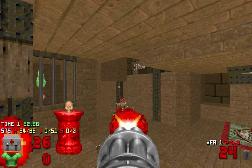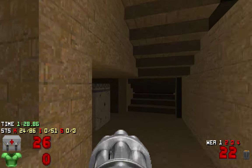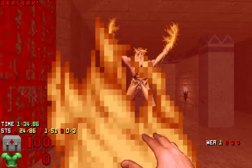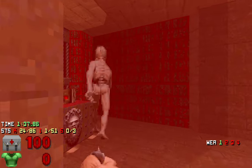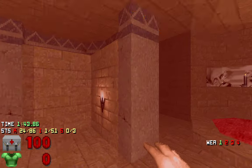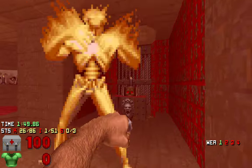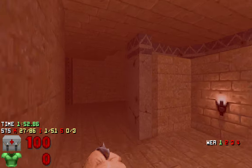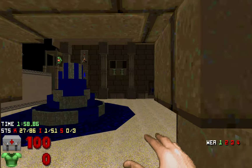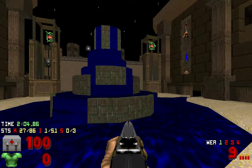I don't know why I want to say berserk pack, but anyway. It does have a berserk pack. It looks like inside of a pyramid or something. So I guess that's why it's set like Epic - because Epic is basically Egyptian theme. I like that soul sphere and the fountain.